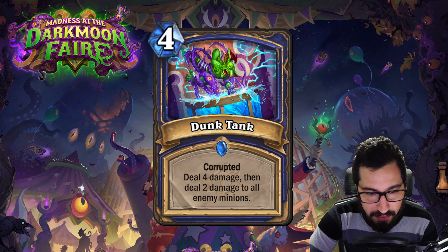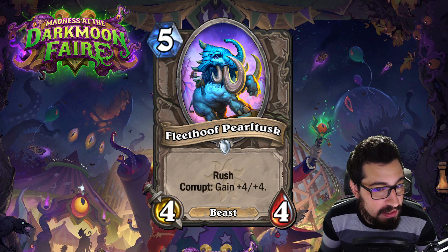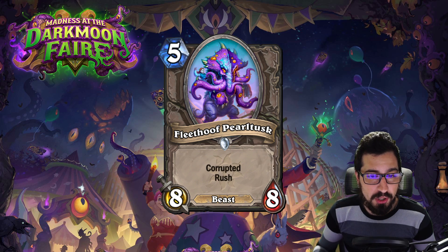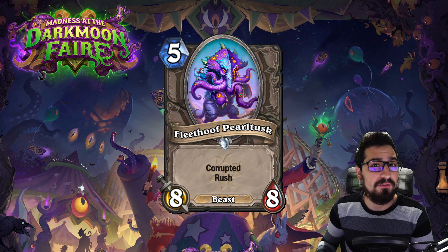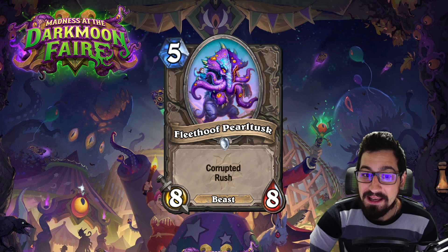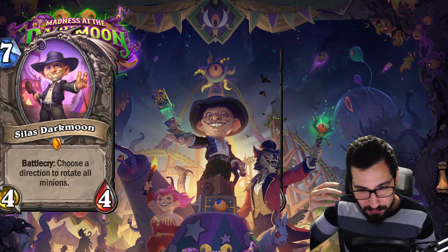Another corrupted card is a neutral 5 mana 4/4 beast with Rush — already pretty good. Corrupt: gain +4/+4. So if you play a 6-drop before playing this, it becomes a 5 mana 8/8 with Rush and it's a beast. The Corrupt mechanic is going to turn these things into quite the powerhouse.